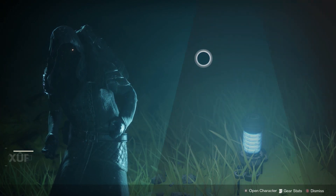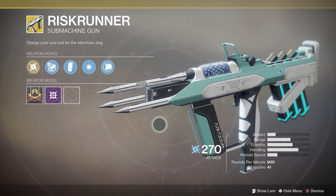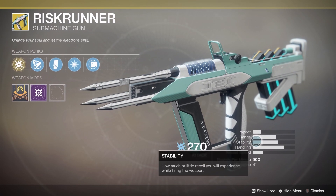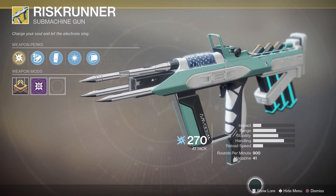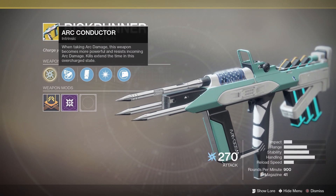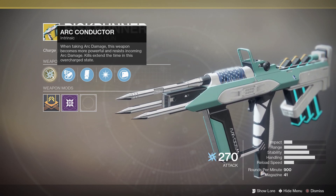Looking at his inventory, this week's weapon is Risk Runner, an arc submachine gun that goes in your energy weapon slot, which was one of the exotic weapons in the beta. This SMG has low impact and low reload speed, but compensates with decent range, stability, and great handling. The fire rate is really where it shines, shooting at 900 rounds per minute with a good mag size of 41. The intrinsic perk is Arc Conductor — when taking arc damage, this weapon becomes more powerful and resists incoming arc damage, and kills extend the time in this overcharged state.